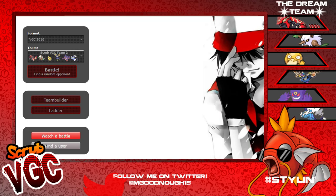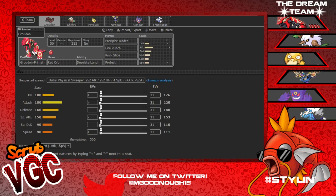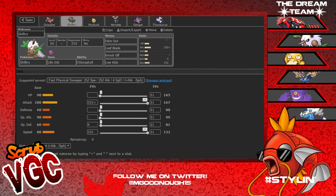New team today. As you can see on the side, you can see the team members I'm bringing. We got Primal Groudon, which for some reason doesn't have anything - it's a good thing I went and did this. Just typical physical Primal Groudon. Then we got Chlorophyll Life Orb Shiftry, which is a great lead with Groudon.